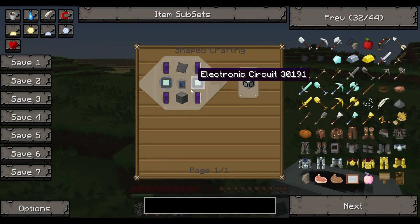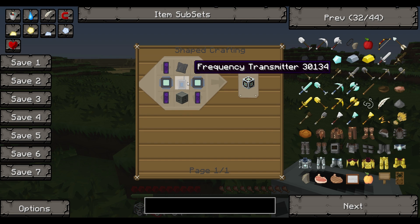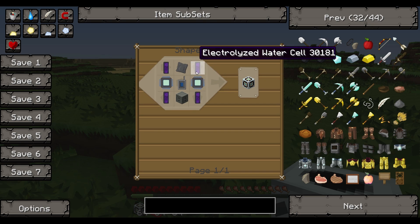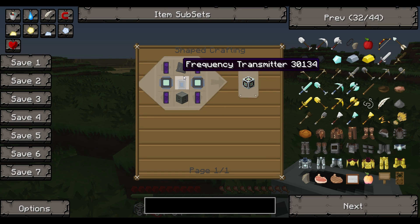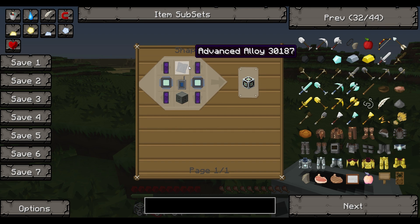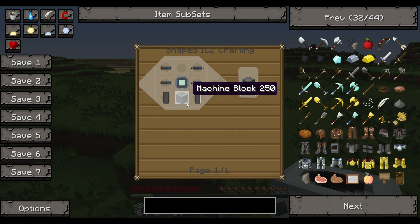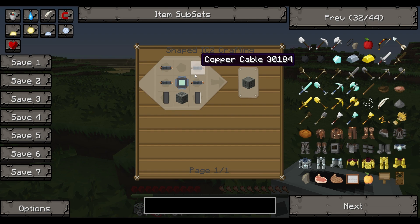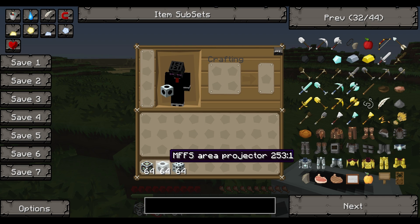The way you craft these is with electric circuits, four electrolyzed water cells, an electrolyzer, advanced alloy, and a frequency transmitter. The circuit is just a copper cable and advanced alloy. To make the electrolyzer, you compress a machine block, electric circuit, four copper cables, and two empty cells.